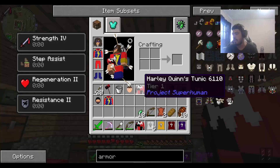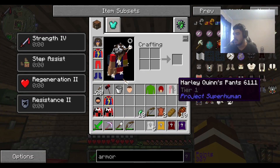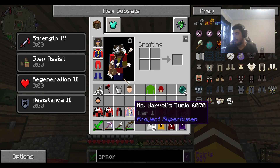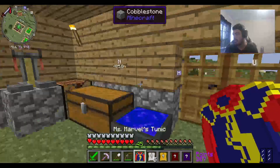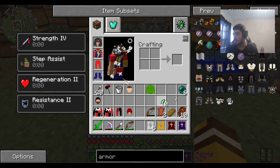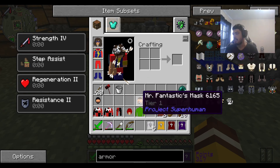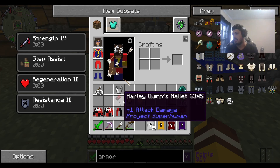We'll open up all these level ones we got. We got two Harley Quinn tunics, a Harley Quinn pants, Ms. Marvel's tunic — which we already have Ms. Marvel — so we'll just loop that in there. Daredevil's mask, Ambushbug's tunic, Mr. Fantastic's head, Punk's head, and Harley Quinn's mallet.